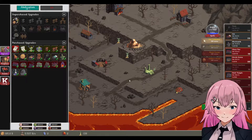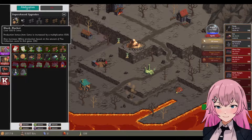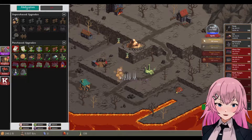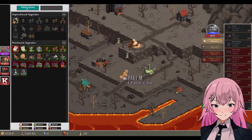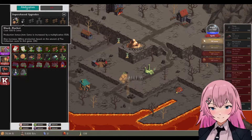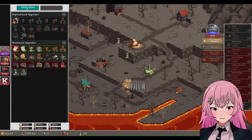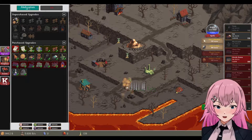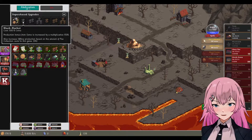Oh, Black Market — 500 billion. Yeah, I think we need more goblins. We need more assistants. I want to have this Black Market.